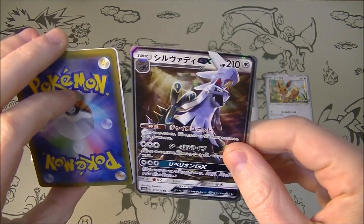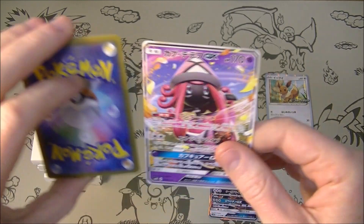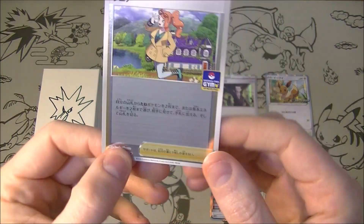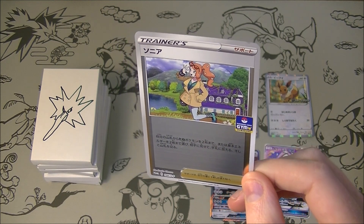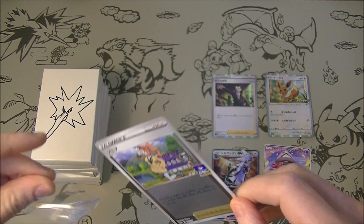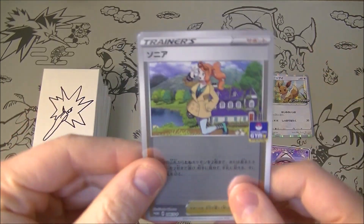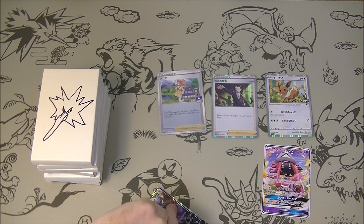What do we got in here? We got a Bayleef — not a shiny one, just a regular one. We have a non-holo Tyranitar-type Cocoa which came from a deck build box or something. And a gym promo Sonia — I don't have this, that's cool, it's a reverse holo. It has a mean dent on top of it though, that's a shame. Anyway, we have a Sonia, pretty cool.